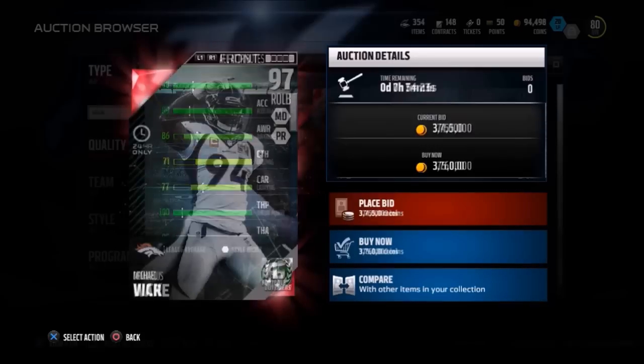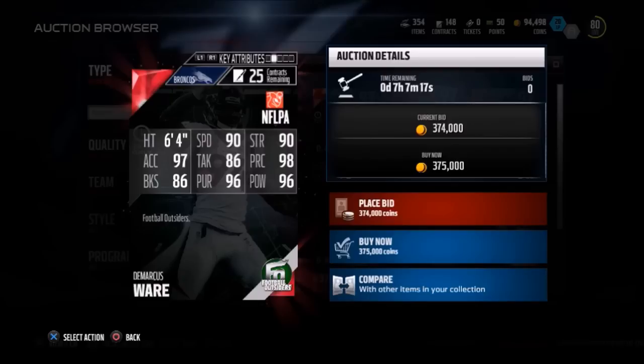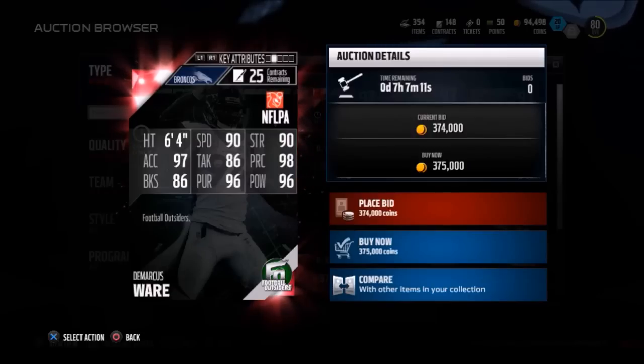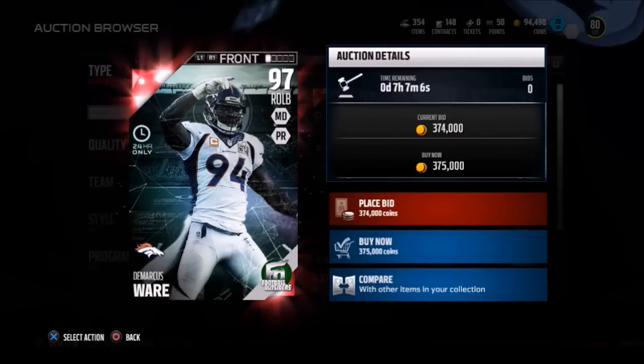He has 96 throw on the run — oh my goodness. They also added Marcus Ware to the game, 97 overall right outside linebacker, going for an insane amount. 90 speed and 97 acceleration — that's insane for a linebacker. He also has 98 play recognition because he's a veteran and pretty much makes plays on his own. This card is very, very nice.